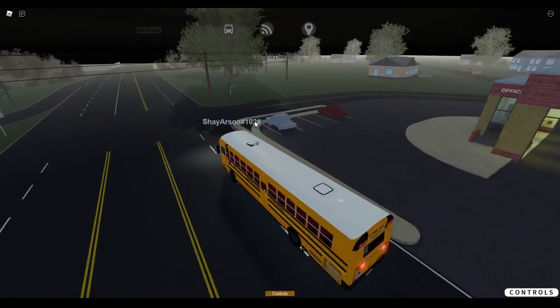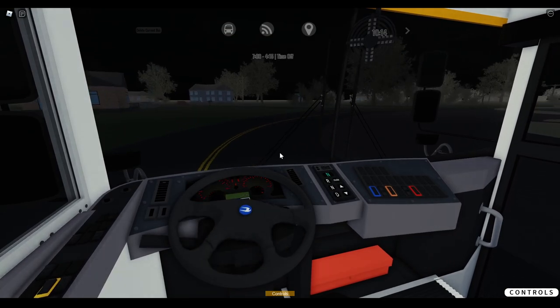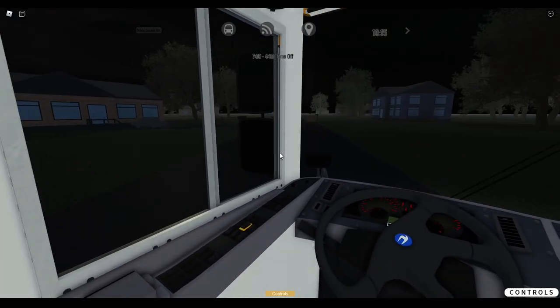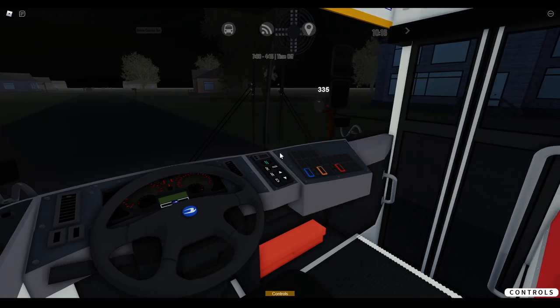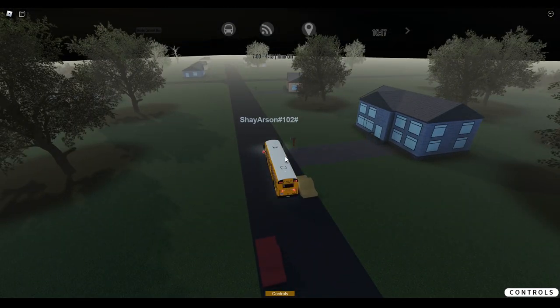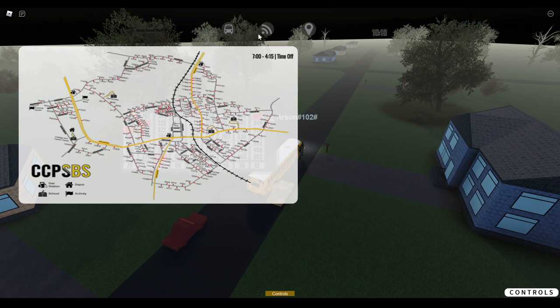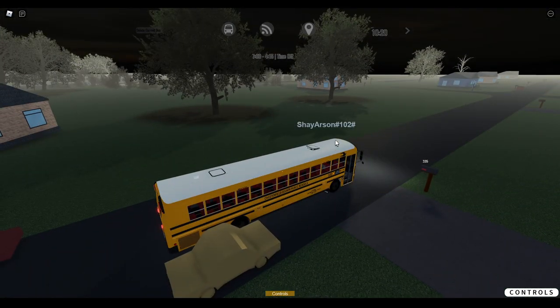We'll turn right here. Turn on the embers. Stop right here. Not too bad. Let's see if I can find another school. I think we are somewhere down here on this road. There's the gas station. So there should be more schools up here somewhere, or back on that main road. Kind of got stuck there.